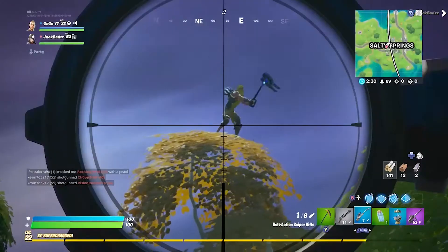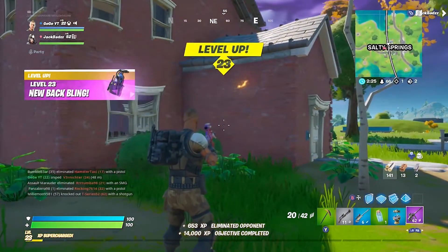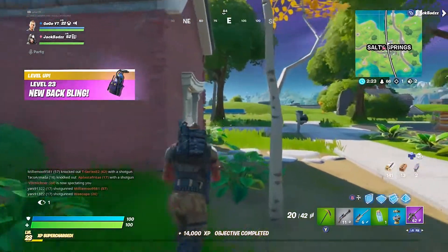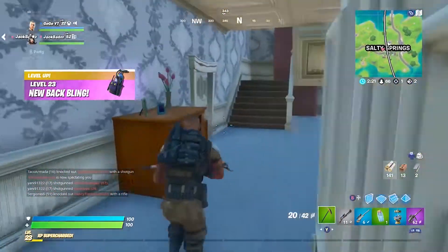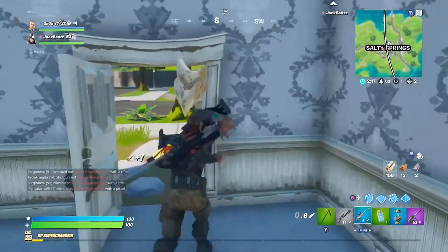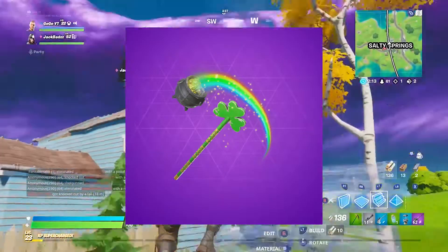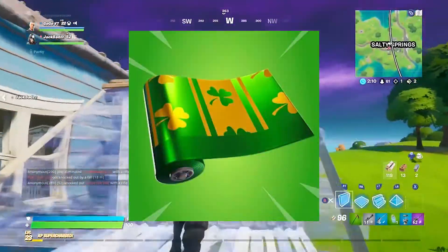At number 7 we have Sergeant Green Clover. This skin was an 800 V-Bucks St. Patrick's Day themed skin that was released on the 16th of March 2018. Other items in this set include the Lucky Rider skin, Potter Gold and Emerald Smasher tools, and the Lucky Wrap.